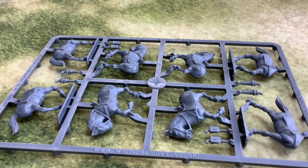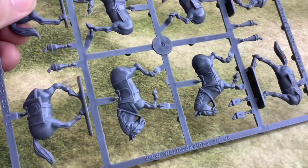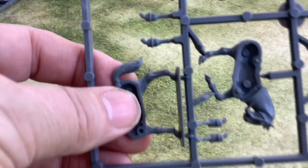Here we have the horse sprue. Not bad. A fair amount of detail on it — the raised surfaces for the straps, the harnesses, and the bridle. They shouldn't be too difficult to pick out. And there you've got your pistols for the holsters. So, not too much to stick on.